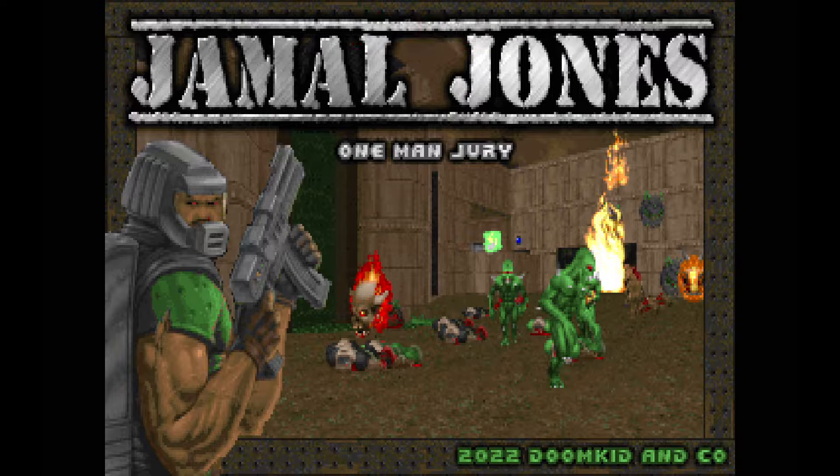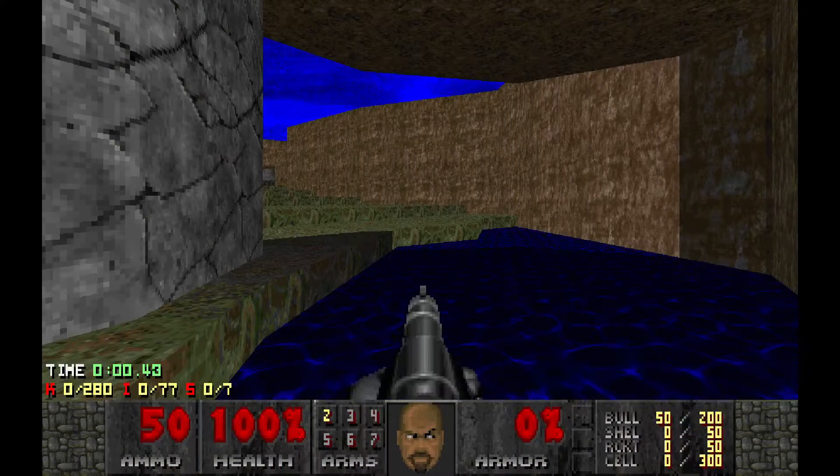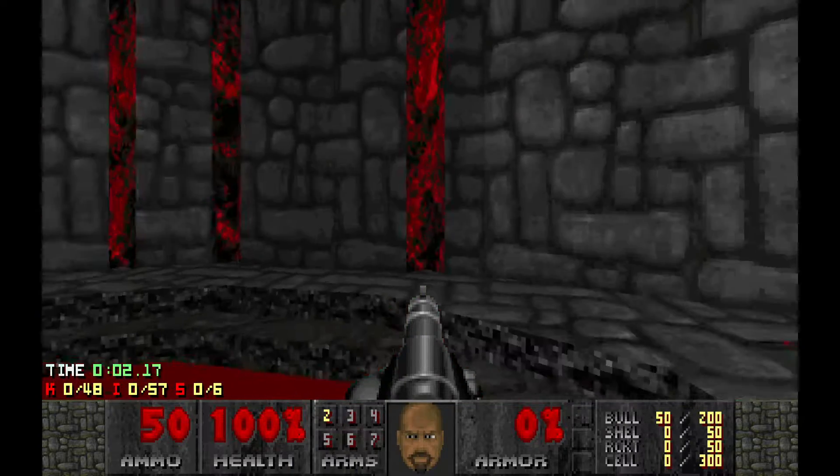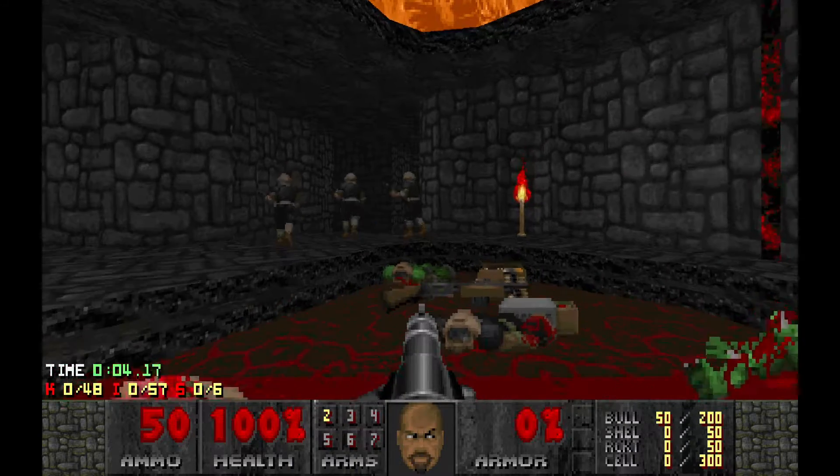How's it going everybody? This is Doomkid. We're just getting back into the Jamal Jones judging session. First up, we've got by meme_aids — it's Ironclad Fortress. It's the map 21 slot. We've got Pantera right away, so we're starting on the right foot.